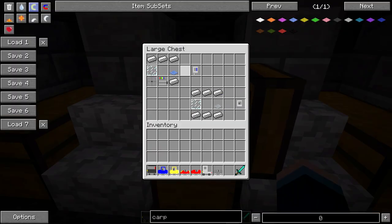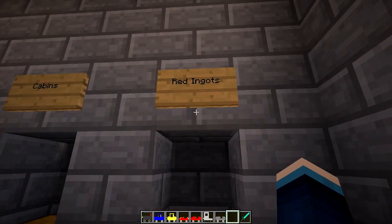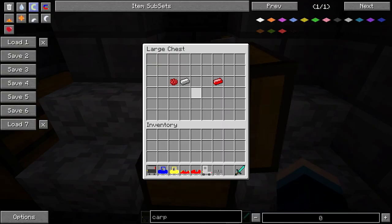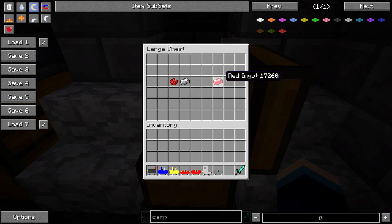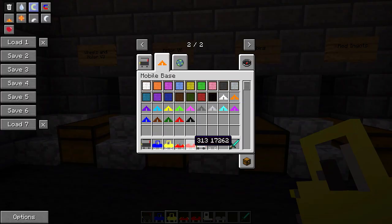Next up we've got the cabins — we've got two different kinds: the truck cabin and the car cabin. For the truck cabin you're going to need that V6 car motor, a wheel, four iron ingots, a glass pane, and also light blue carpet. And for the car cabin you're just going to need six bits of iron, a light grey carpet — and the colour of the carpet does matter in this case — and also a glass pane. Last but not least for the components we've got red ingots, which are made by putting rose red dye with an iron ingot — you're going to need more than one of these, so craft a load of those.